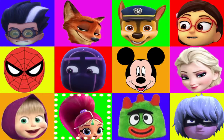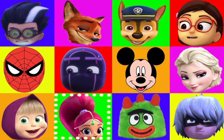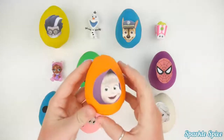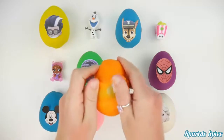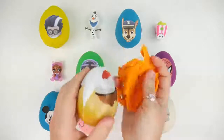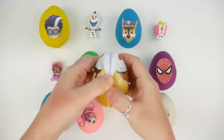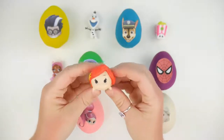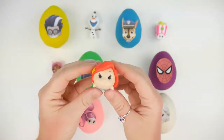Let's get started opening another egg. Who do you think it will be? It's Masha. Let's open up Masha's egg. This is orange play-doh. What's behind our orange play-doh? Here's our egg. It's an Ariel Tsum Tsum. She's so pretty. She has long red hair and she's got her mermaid tail. She's really cute.